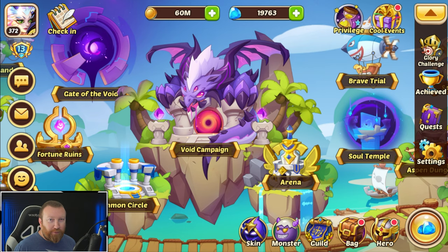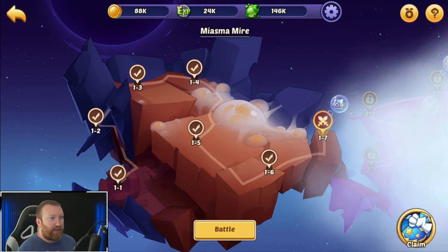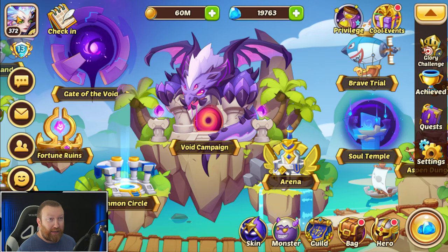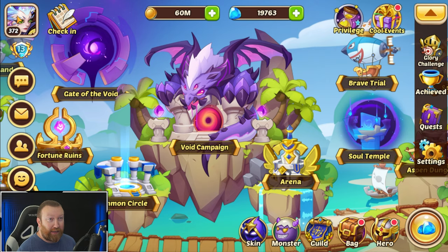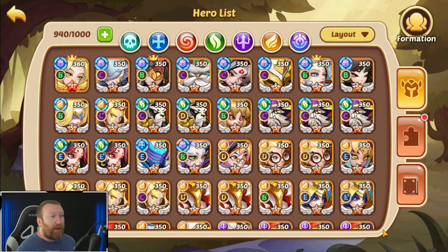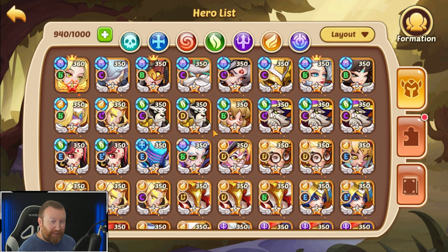A lot of people out there probably have around three to four transcendence heroes at this point. Unless you're spending money, you probably don't have enough of a team to really push and have a solid transcendence hero lineup. But there are a couple of weird things you can do. This is mainly for people who have around five transcendence heroes, though if you have less it's still going to be kind of good, because what we're going to show you helps absorb some damage. What you need to do is regress the imprints on one of your transcendence heroes.